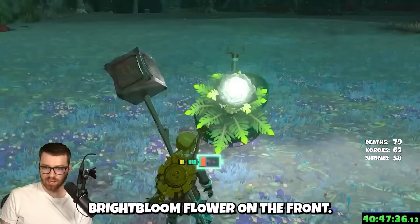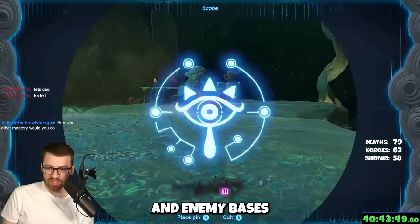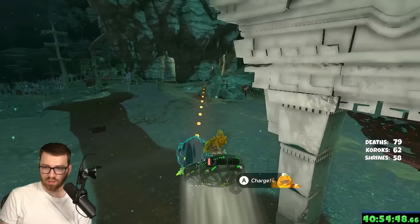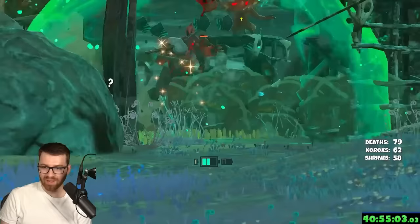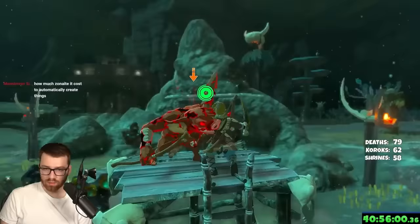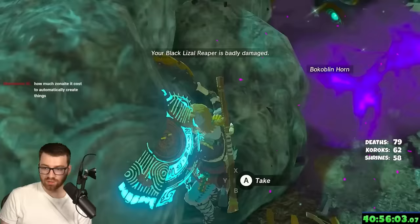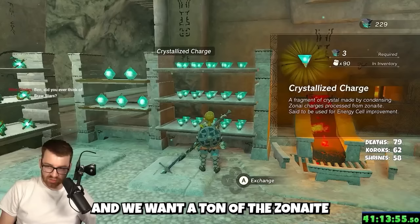Toss a giant Bright Bloom flower on the front, then start flying around looking for light roots, the map, and enemy bases — they're guarding a ton of Zonite deposits. Use the big Bright Bloom for a grand entrance into camps, and it can one-shot enemies. That's insane!